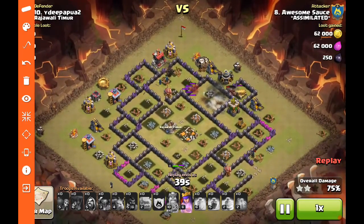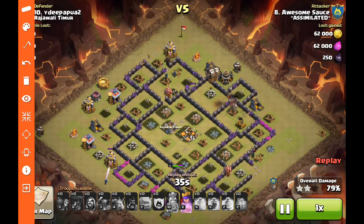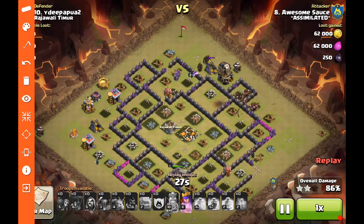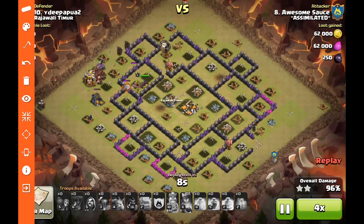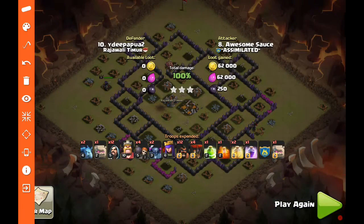All the DPS and tanking is together there, working through those final defenses — works together really nicely. The hogs go ahead and there's a non-maxed giant bomb there, so they live through it, allowing them to take out the rest of the defenses. Even if they hadn't — that was a level three giant bomb — the loons were following right behind and would have been able to take them out. Everything is taken down. They do circle back to the back corner to clean up those remaining buildings, and they do the cleanup in quick fashion.